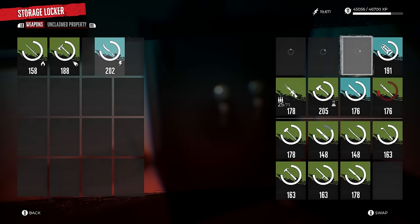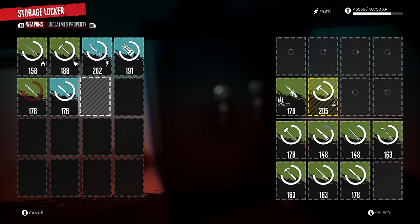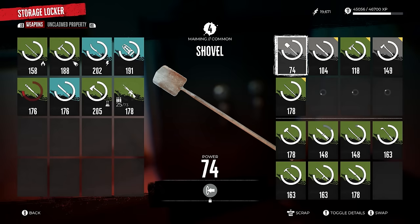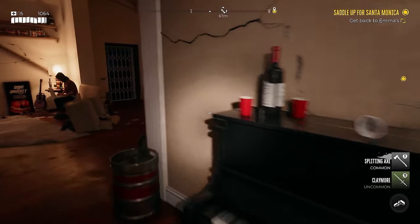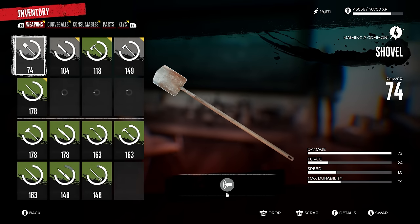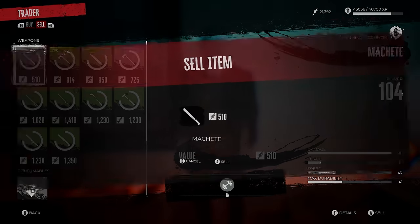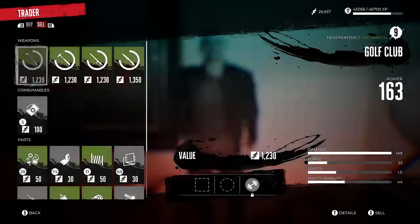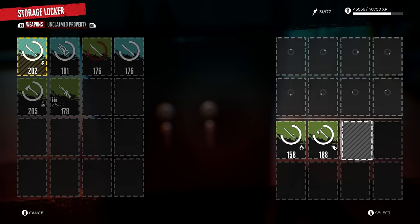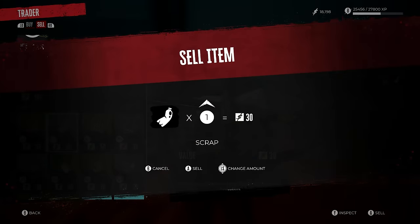Pick your main eight weapons that you're currently using and drop all of those into your storage locker so they're completely safe. This removes the trouble of accidentally selling equipped items. Go to your unclaimed property tab, throw it all into your inventory, and now all the extra gear is there by itself. Since your current gear is in the storage locker, there's no way to sell it by accident — then go in and sell every single thing you have. This is by far the least confusing way to sell items in this game.